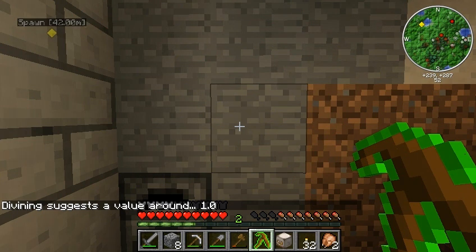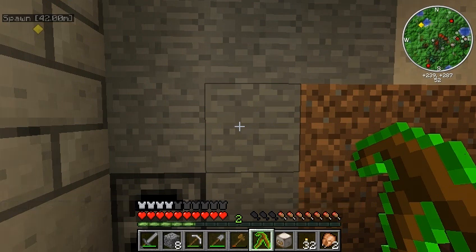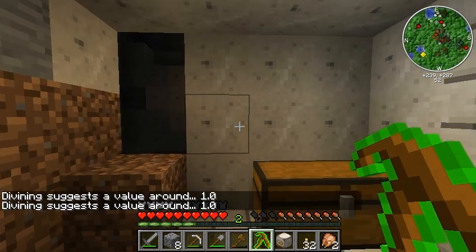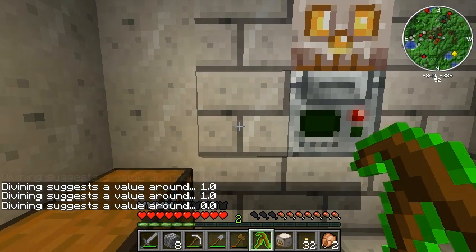You just click on a wall holding it, and it tells you a little ways into the wall. I don't remember exactly what level the lowest level divining rod is - basically what's behind that. With a value of one, not a whole heck of a lot, which isn't surprising. I'm way up here at 52 levels.